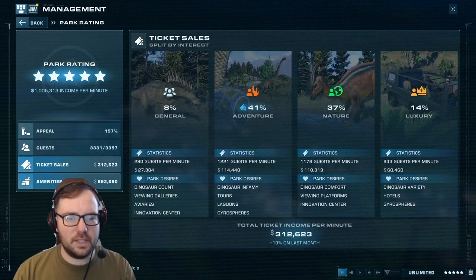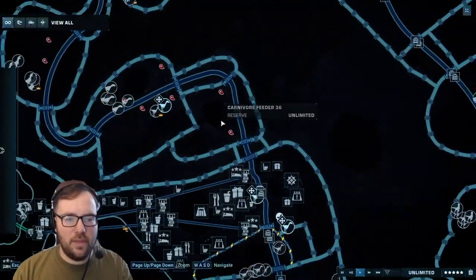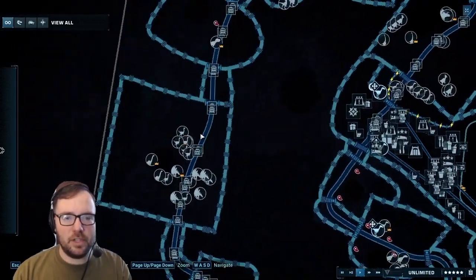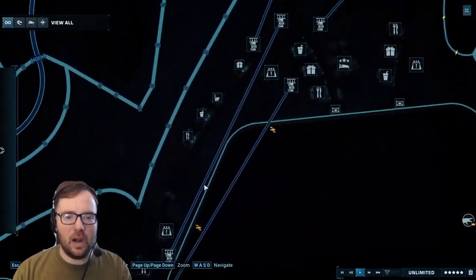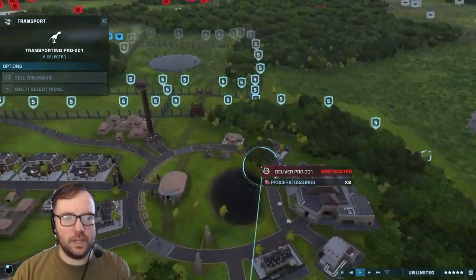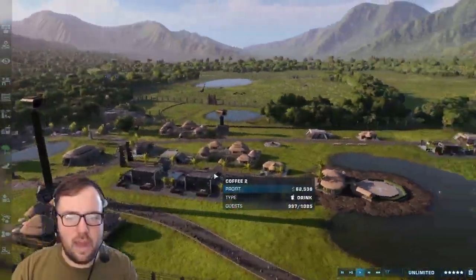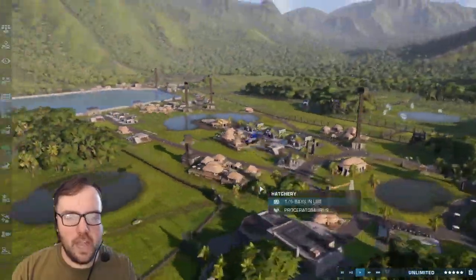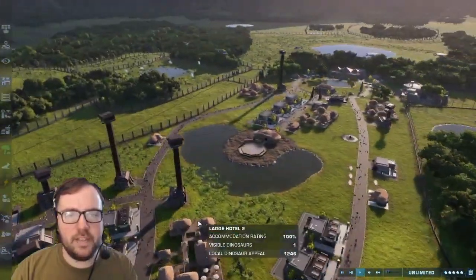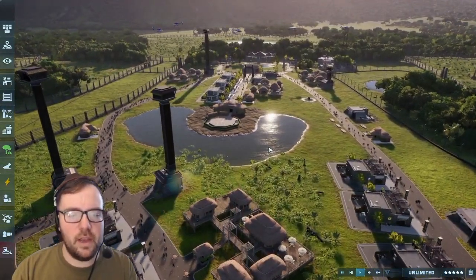We just got Segisaurus and one more dinosaur after this, and then the park will be completed. That only took two parts, but I'll do a third part that's pretty much the tour of the entire Jurassic Park. That's the last of the Coelophysis — or Segisaurus, sorry — which means we can now release Proceratosaurus. With that, I think that's going to have to wrap it up for this video. I'll finish up off camera, and next episode I'll give you guys a park tour. If you enjoyed today's video, make sure to leave a like and subscribe for more — until next time!